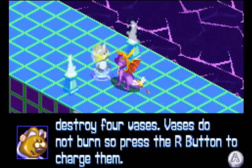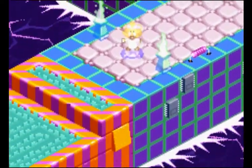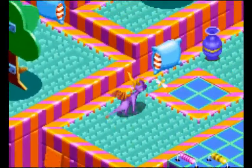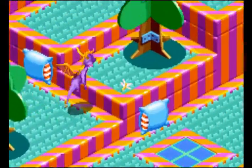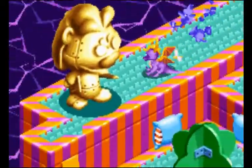Next I have to destroy four vases. Vases don't burn, so you have to press the R button to charge them. Vases were also introduced in the second Spyro game, because in the first game they were just metal boxes you had to charge.